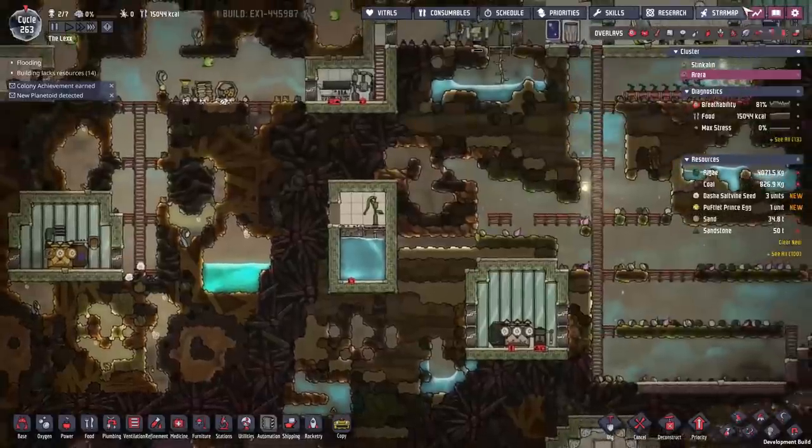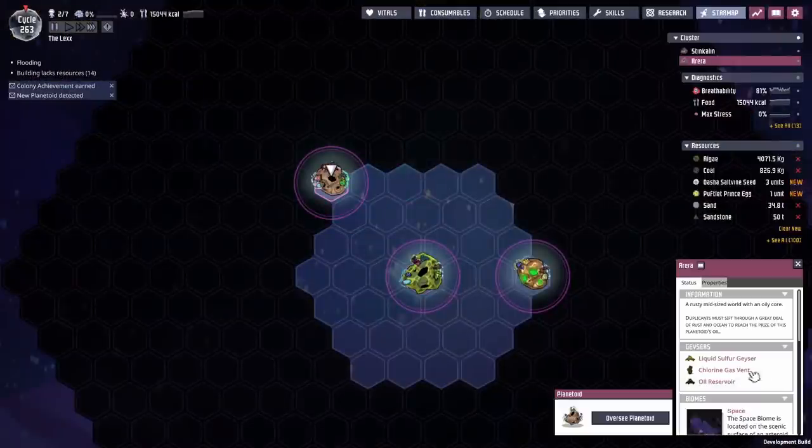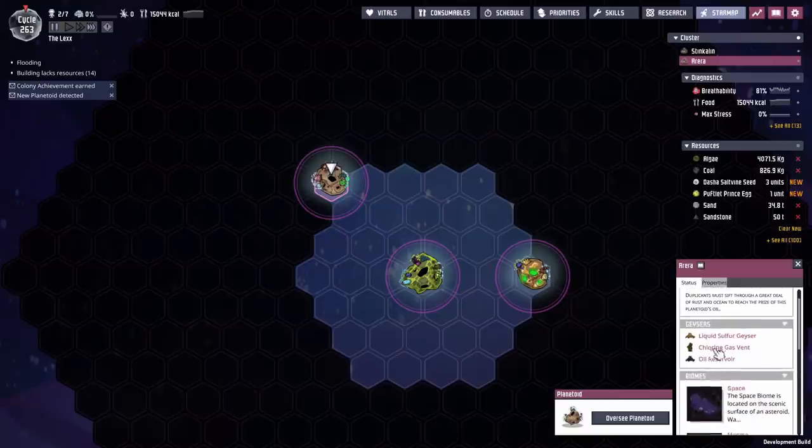You can go to the star map now and if you click on the planet you're on it will tell you what's on it. So we've got liquid sulfur, a chlorine gas vent, and oil reservoirs.